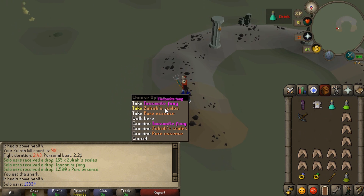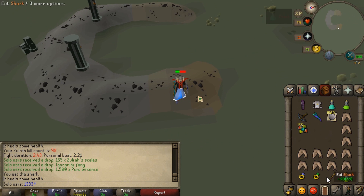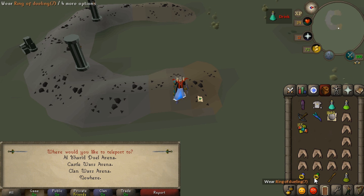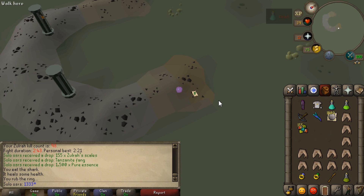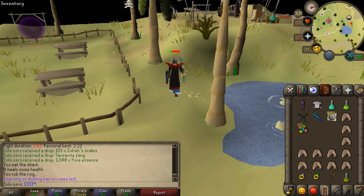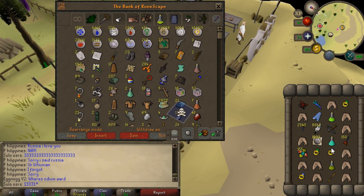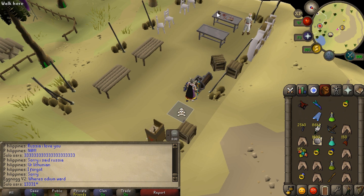You may not get anything for a day or two days, but once you get that drop it just lays on the floor and that moment is just beautiful. Now I encountered a problem — I had only 20,000 Zul'ra scales, which is enough to put in the blowpipe because you only need 16,000. However, I killed 100 Zul'ra for 20,000 scales.